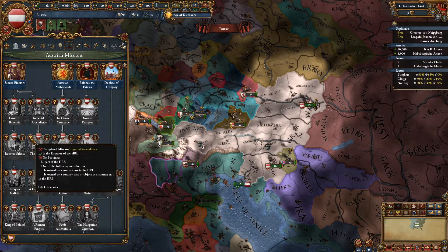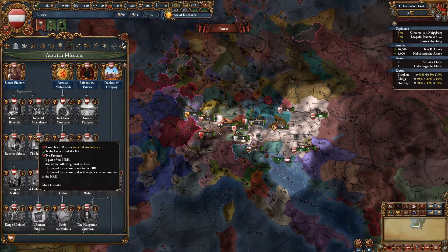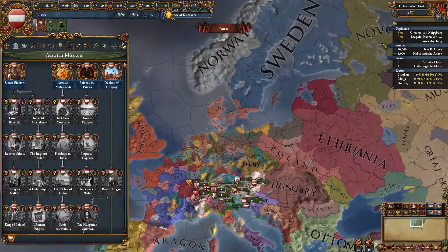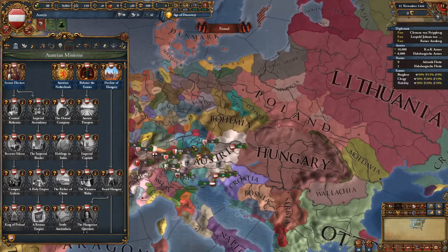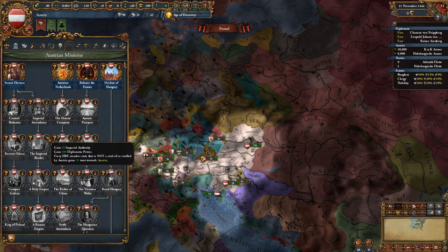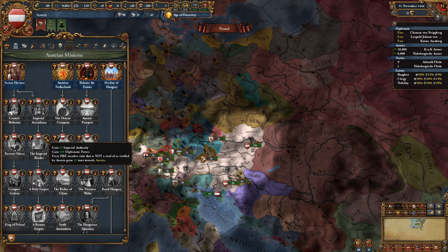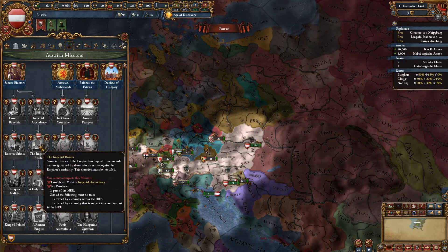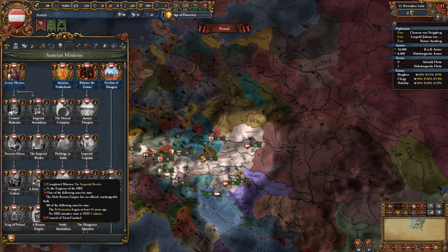Regarding the Imperial Border mission: basically, you have to be Emperor and ensure all countries that border the HRE don't have any HRE land in them, which can get complex considering how big the HRE expands now. In my game the HRE is up here and the land is owned by Denmark and Russia, which means I'd have to fight them. But if you do complete it, all HRE people trust Austria more and you get Imperial Authority and Diplo power. You won't be able to do that early on — you'll probably have to survive the whole Protestant issue first.